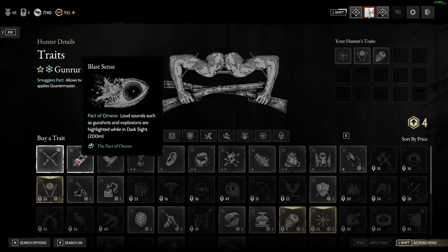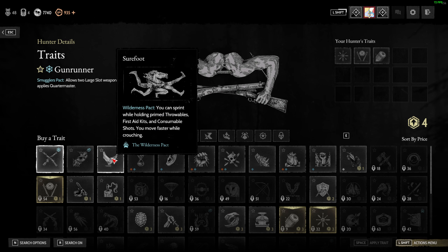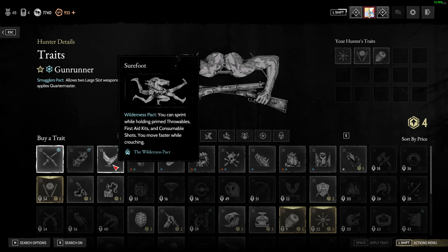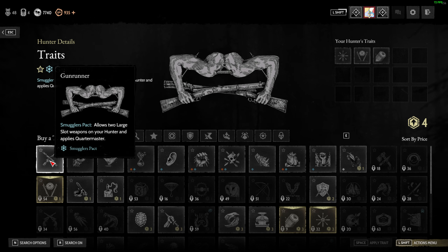Blast Sense — I think this is the weakest new perk. You can hear gunshots and explosions in dark sight, but I don't think that's very useful. Surefoot lets you sprint while holding a torch, and you also move faster while crouching — that's the new addition, and it's really good.